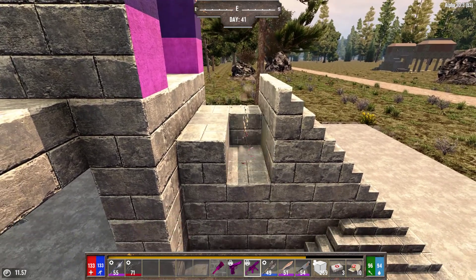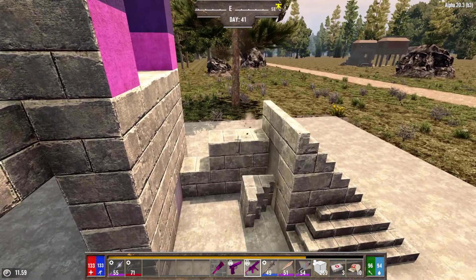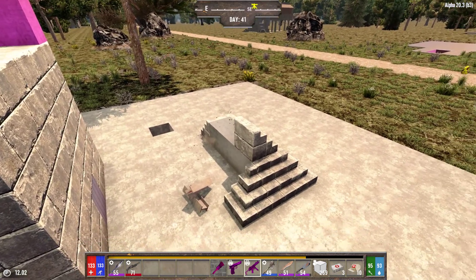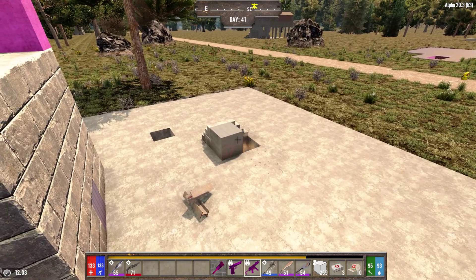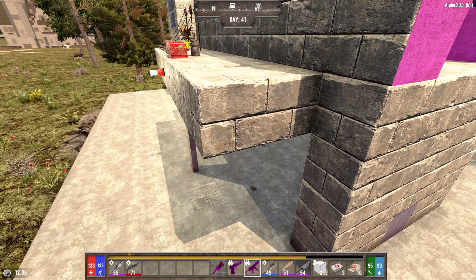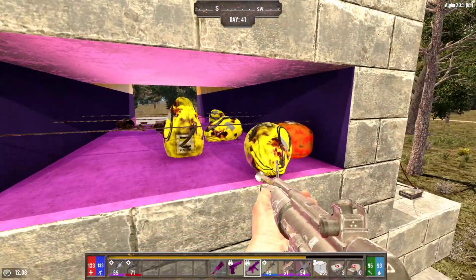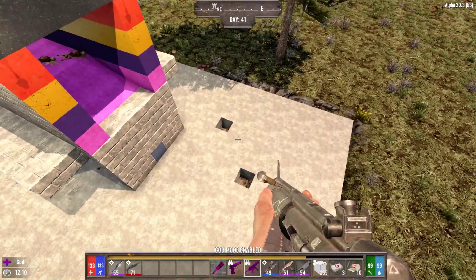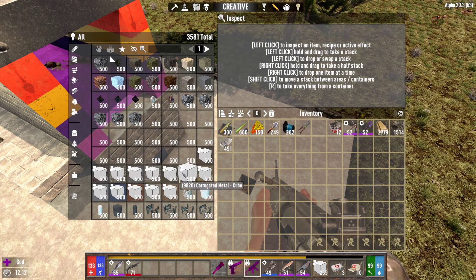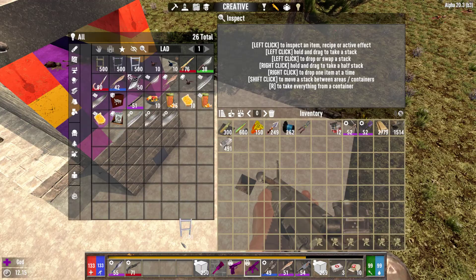Now we are going to set the ladder up. Let's get the holes in my concrete. I do not have any concrete on me - concrete cube, and I need some ladder. Steel ladders, alright.